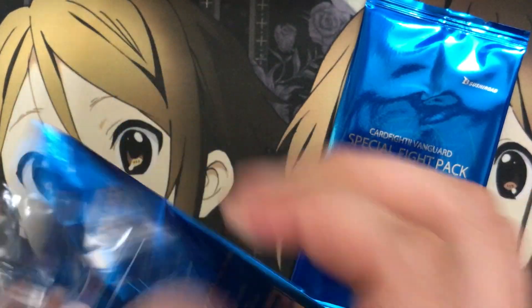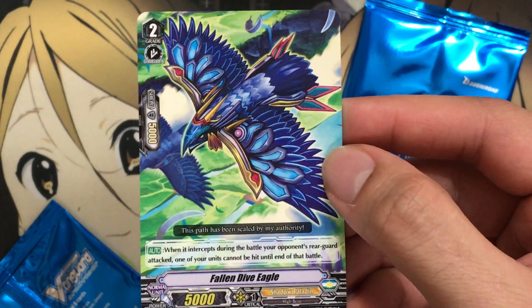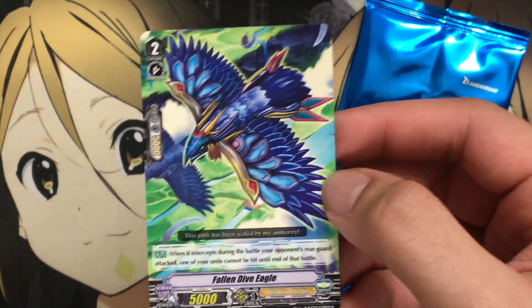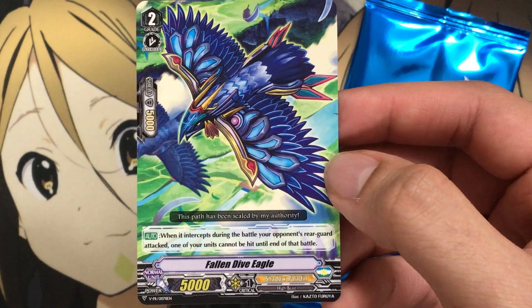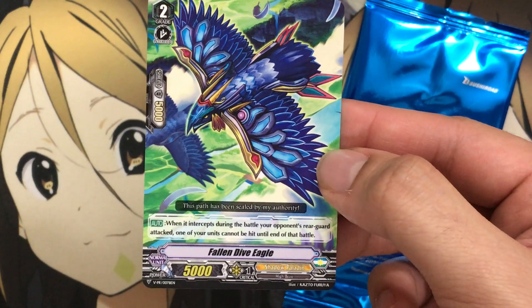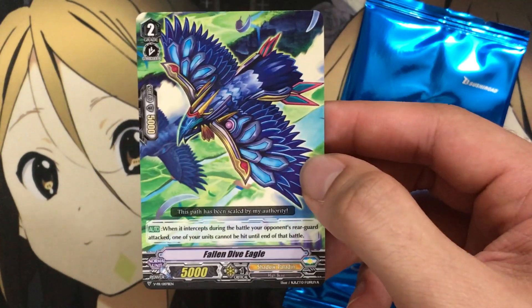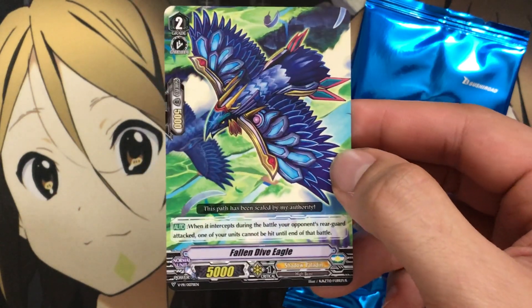We're down to the final two — Shadow Paladin and Oracle Think Tank, Misaki and Ren's cards remaining. We have the Shadow Paladin card, Fallen Dive Eagle, which I could have mistaken for an Oracle Think Tank card — kind of reminds me of Godhawk in a way. When it intercepts during the battle your opponent's rear guard attacked, one of your units cannot be hit until end of battle. So just more of a protection card when it intercepts, but only against rear guard attacks — it doesn't do much against the Vanguard attack. Really do love the color scheme on this one.